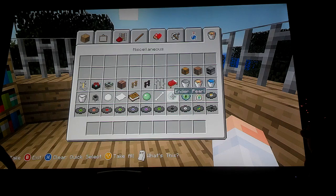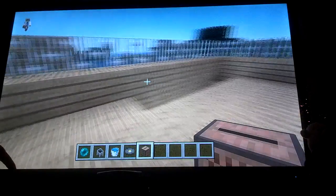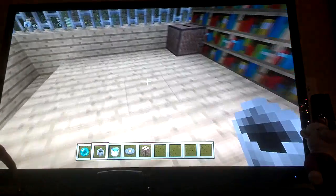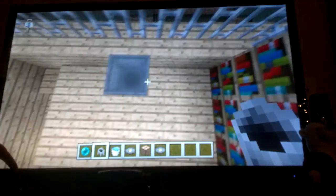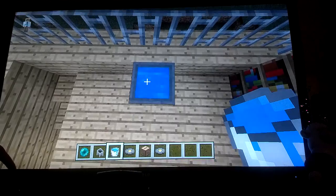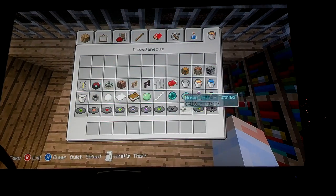Now I'm going to show you enderpearl and cauldron. Oh yeah, they got a new music disc too, so I'll play that while I'm doing this. That's not the new one — I don't care, it's a music disc. This is a cauldron. Pretty much what you do is you put stuff in. That's it to a cauldron.